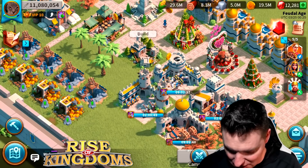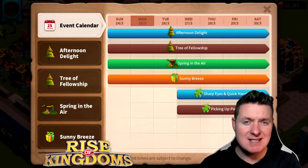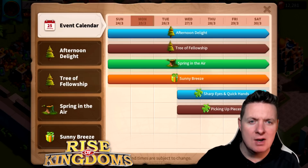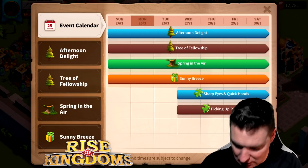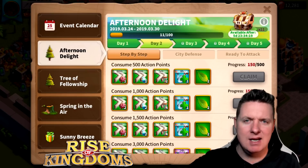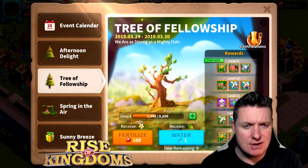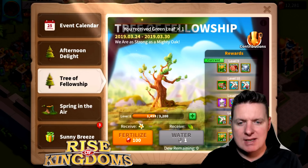Let's go check out some pretty cool new events on the event calendar. Spring is in the air here in the Philadelphia area — it's getting warmer, went for a walk, played some lacrosse. We got Afternoon Delight, Tree of Fellowship, and Sunny Breeze events going on. You can get different rewards just by logging in, gathering resources, and whatnot. Tree of Fellowship looks like a clan thing — we're at level nine, let's drop some water into that tree and get some crit going, getting those rewards.